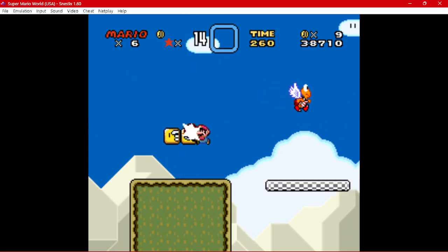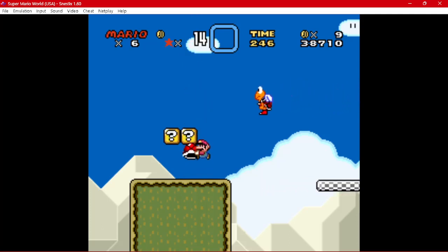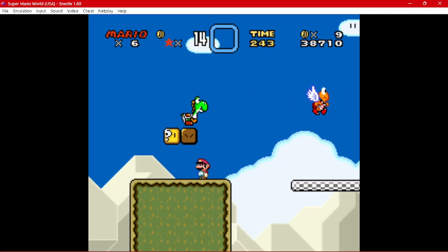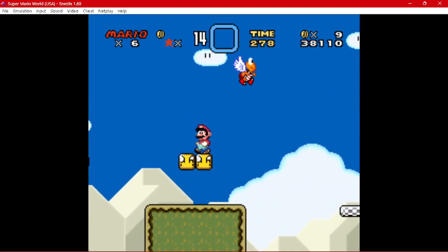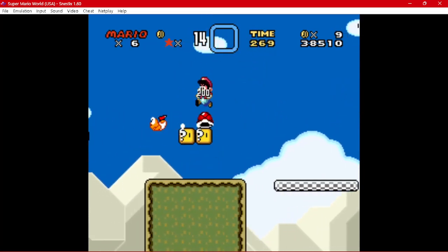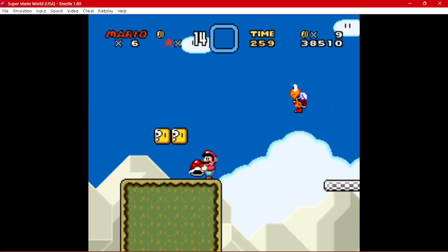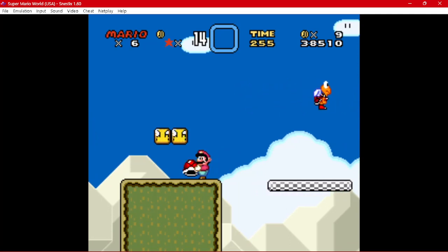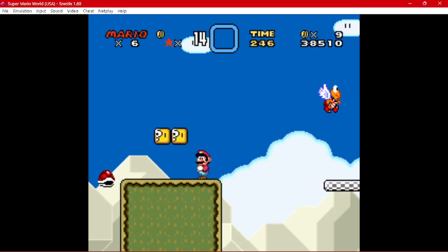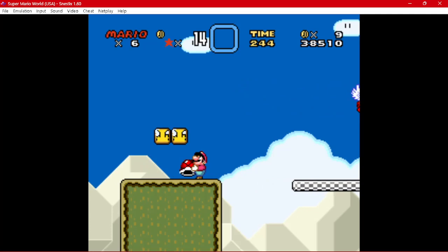What you want to do is stand right near the block. You've got to get it right so that the shell hits the block, and then you've got to hit the block under. I'm just gonna save when I get the Koopa shell. Also, if you're saving when you have something, you'll want to hold the button down to hold the shell and save at the same time — otherwise it's just gonna drop.